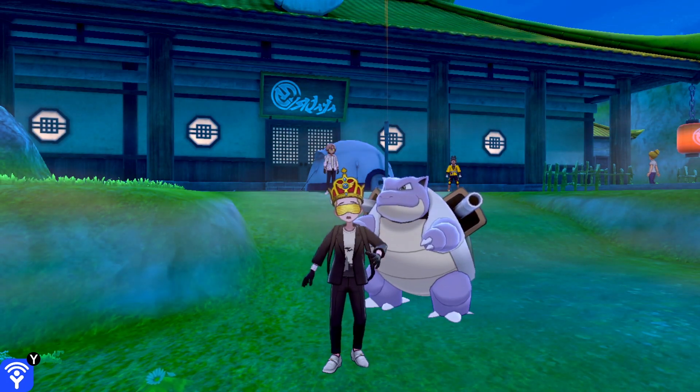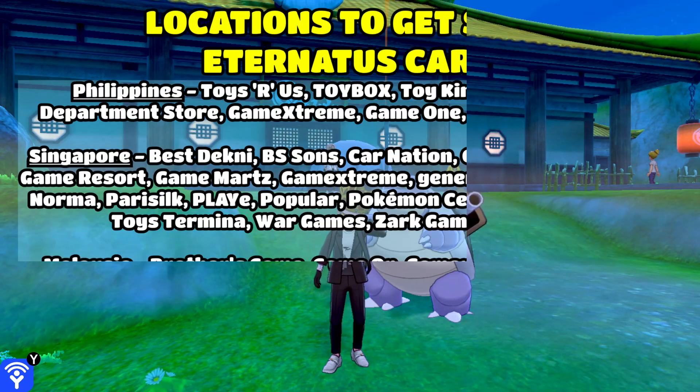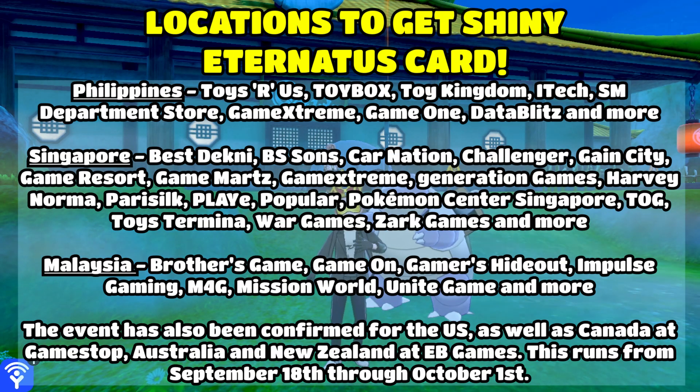Shiny Eternatus is officially out in Pokémon Sword and Shield at specific locations throughout the world. From what I'm reading online, it says until November 17th, but also in different countries it says October 1st, so just act fast. You might have to bring your Switch, so just bring it just in case and ask for the shiny Eternatus card event.